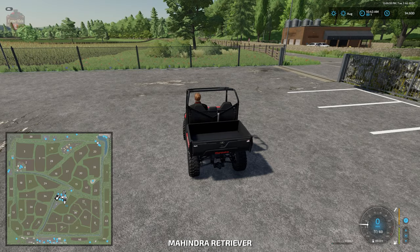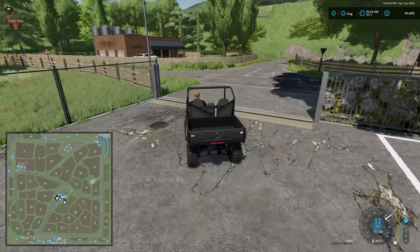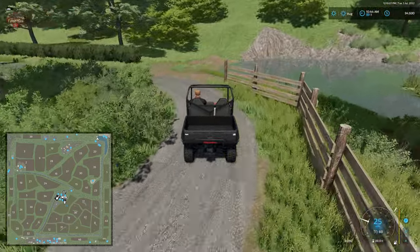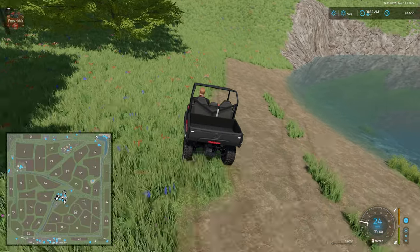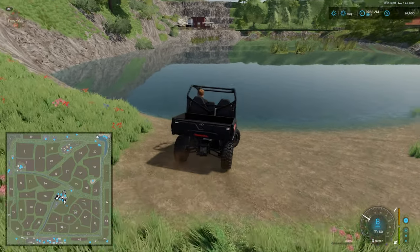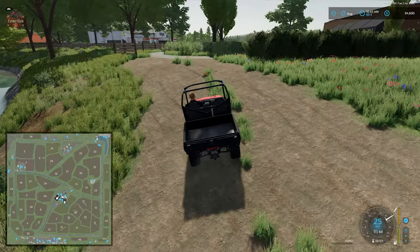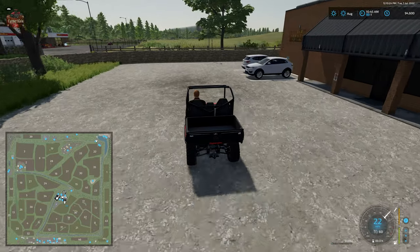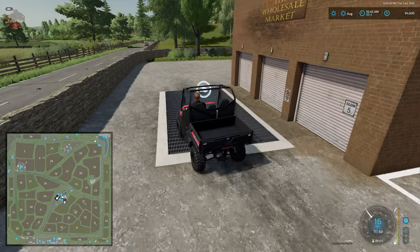Hopping in and shooting across the street, this is where we have our water fill trigger where we'll be able to fill up with water. Then we have the wholesale market sell point.